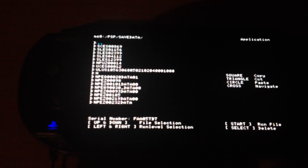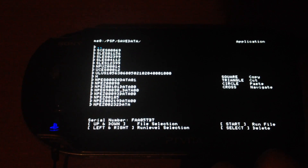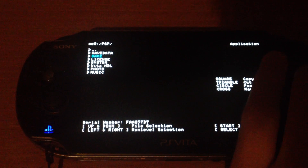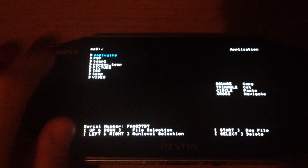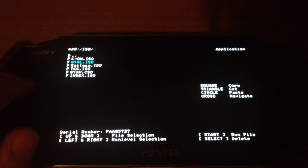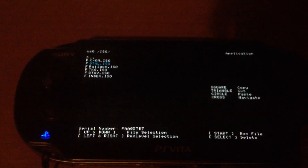I will keep the R button pressed so it will boot into the Pro recovery shell. This one should be known. This is just the emergency menu — if I press start it will boot the game.